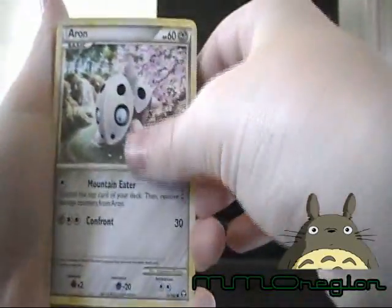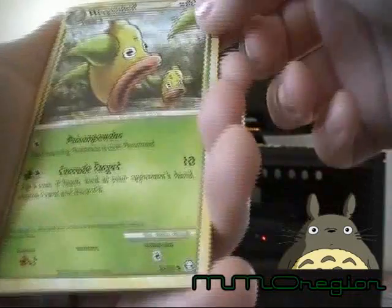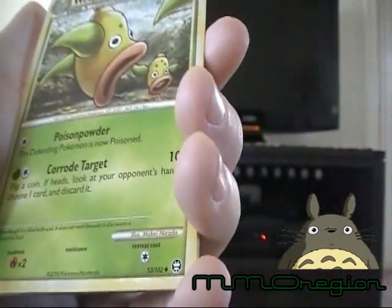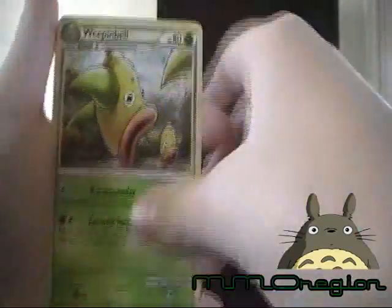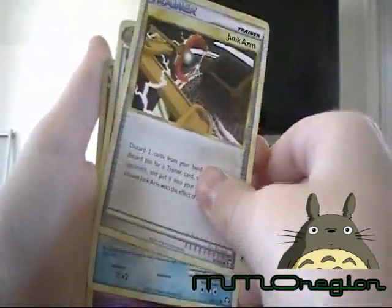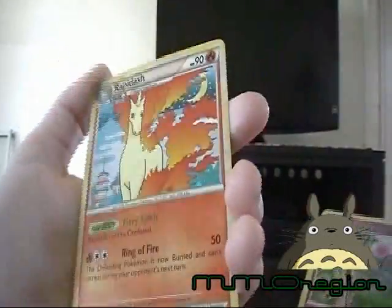Psyduck. Aerodactyl. Pidgey. Ponyta. Venonat. Weepinbell. I'm trying to see if this is... yep, it's the one that says Vileplume. Look at that — Vileplume. Weepinbell. Oh yes, very playable card. Junk Arm. Piloswine. Reverse is a Spoink. And the rare is a Rapidash.